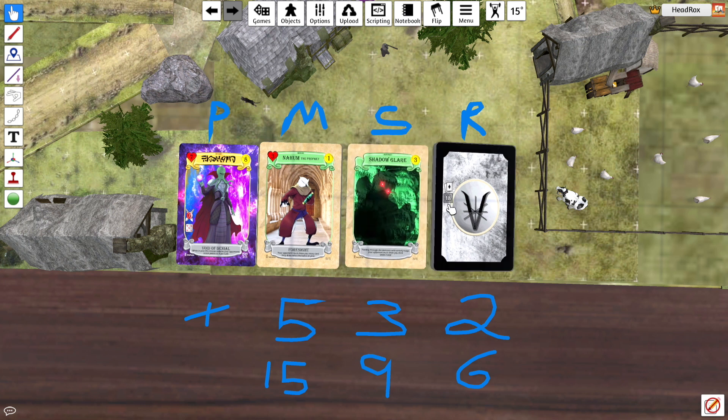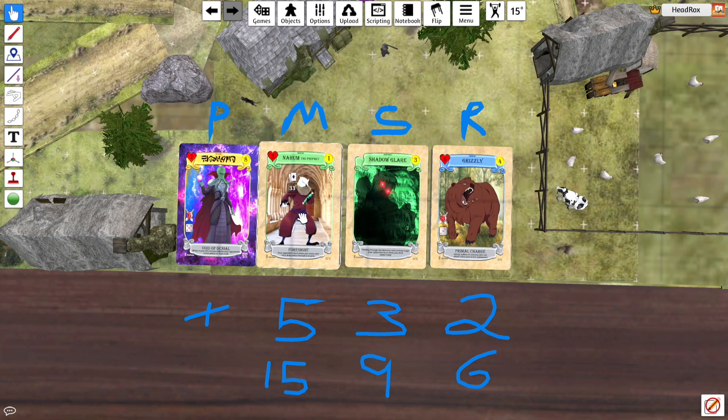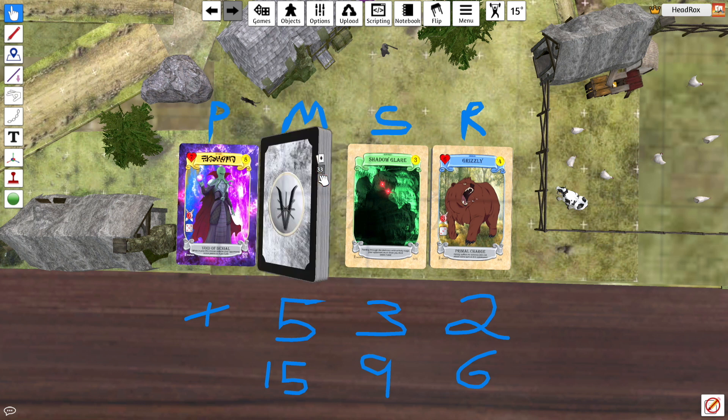By the way, these are the old cards. As you can see, GNOME is very small here. This Tabletop Simulator grid was already set up from a while ago when I was playtesting, so these cards aren't necessarily the correct size. If you remember from a physical unboxing, GNOME is a lot bigger on the cards.